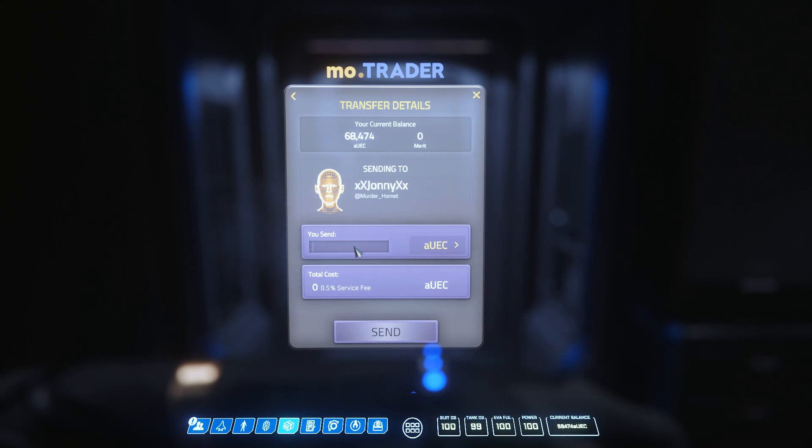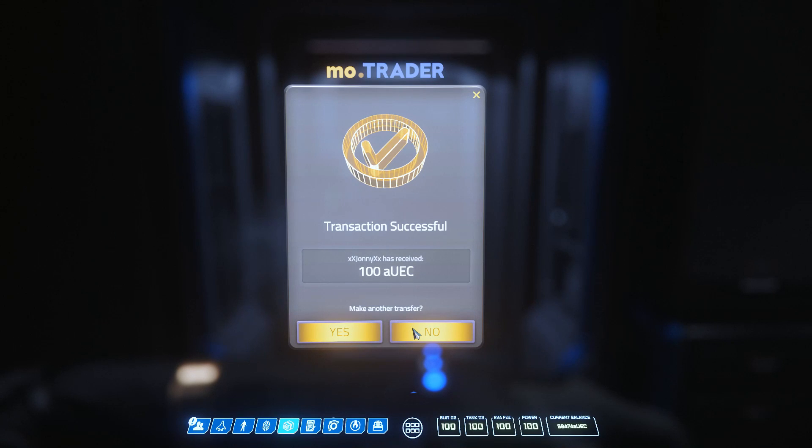Because the PTU was having issues with my friends list, as everybody was having, I found somebody on the server to do a transfer to, to test it out. It was very easy. I like the simplicity of it. Found him, transferred the 100 AUEC. It's just going to help in so many ways, being able to transfer that money. Transaction successful.